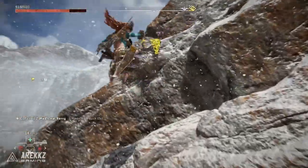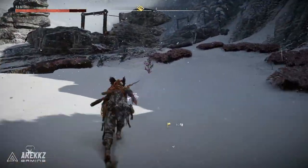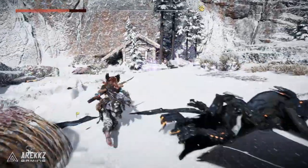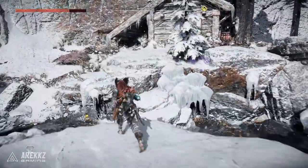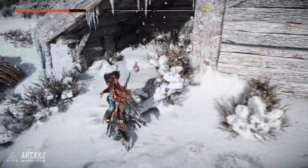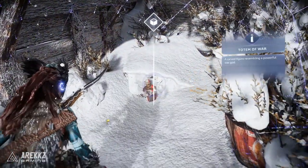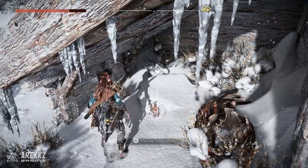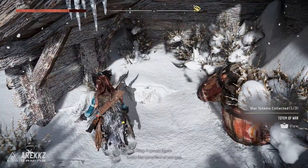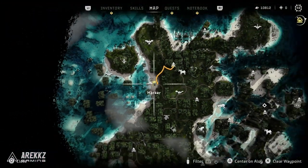The first time you go up here there are some machines, so if you want to clear them out you can. Having cleared them out, when you climb up to the top there is also a wooden house looking remarkably like Kratos's house from the God of War game. When you go there, head over to the left-hand side where there's an opening, and in the snow is a nice little wooden carved statue of none other than Kratos. You collect this and that is your first totem — the carved figure looks like some kind of war god.